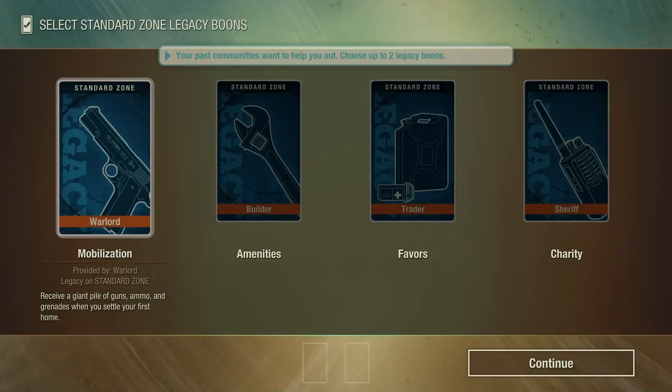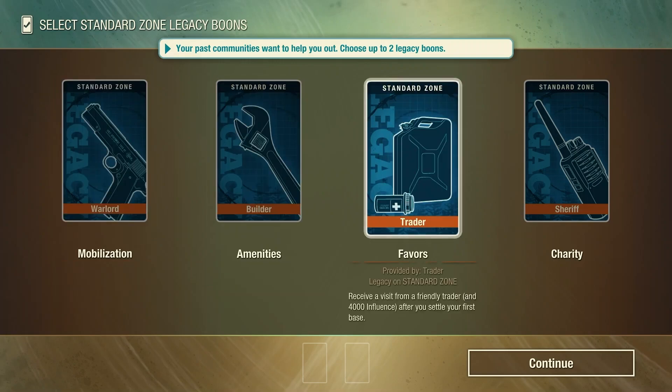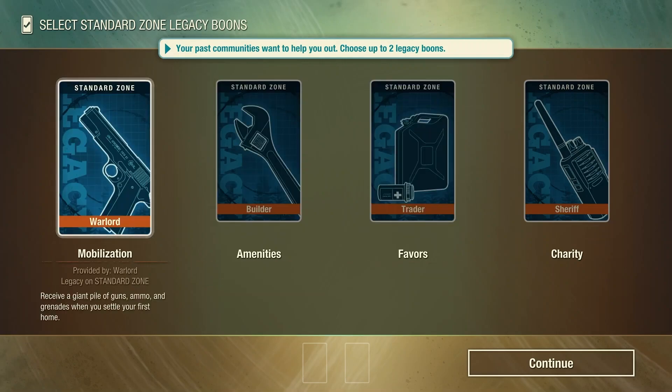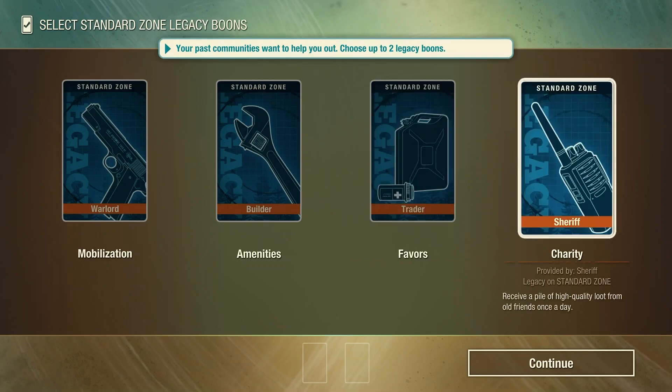If you've already completed the game you'll have the opportunity to have up to two boons depending on which leaders completed it. Warlord gives you mobilization. Builder gives you amenities. Trader gives you favors. And Sheriff gives you charity. With mobilization you receive a giant pile of guns, ammo, and grenades when you settle your first home. Amenities gives you base-wide power and water at any base with no fuel cost or threat. Favors gets you a visit from a friendly trader and 4,000 influence after you settle your first base. Charity gives you a pile of high quality loot from old friends once a day.